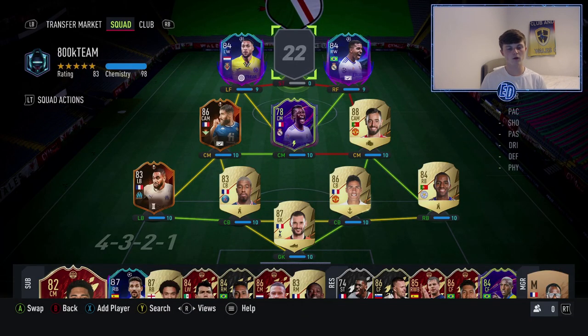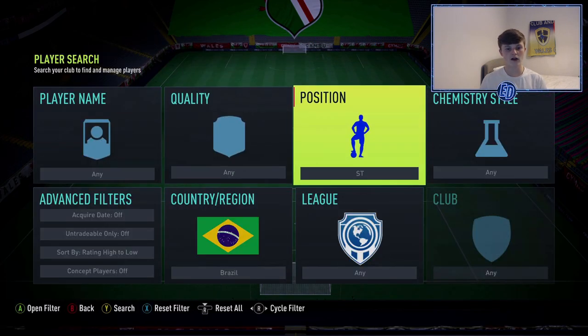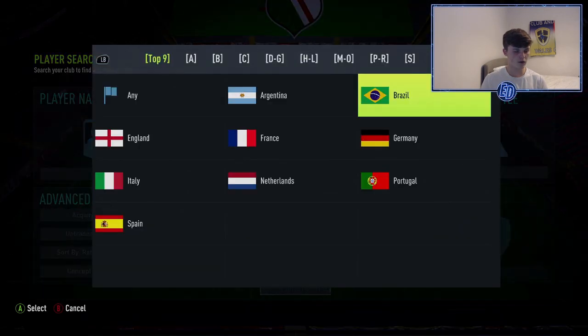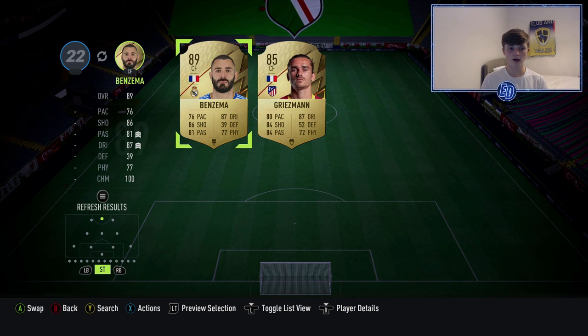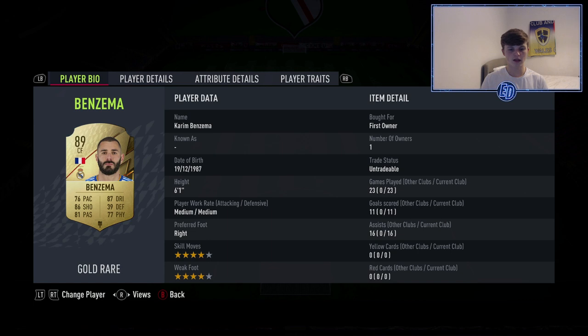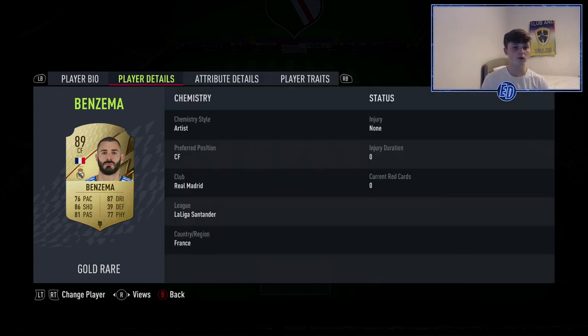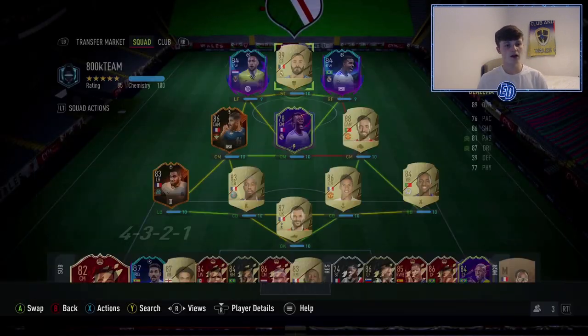The final player could be any La Liga striker — if you've got Inaki Williams and you love him, put him there. I haven't done him because I thought he's overpriced. I actually have base card Benzema, and he's been so fun to use. I often sub him off, but 23 games: 11 goals and 16 assists. He's just got 90 finishing — you just know he's going to score. Him and Fekir just do everything together.